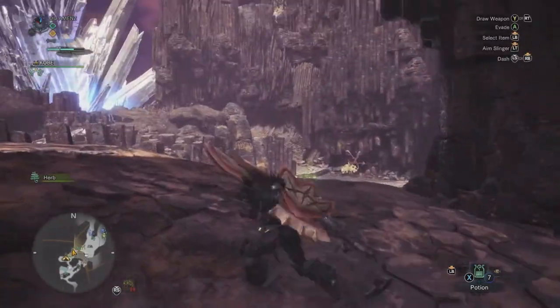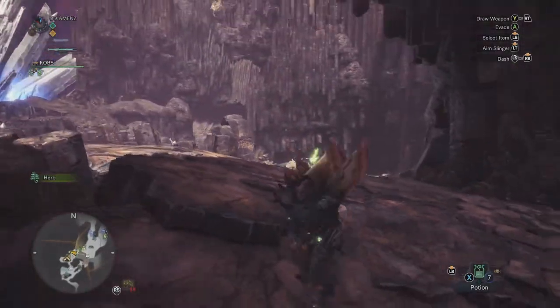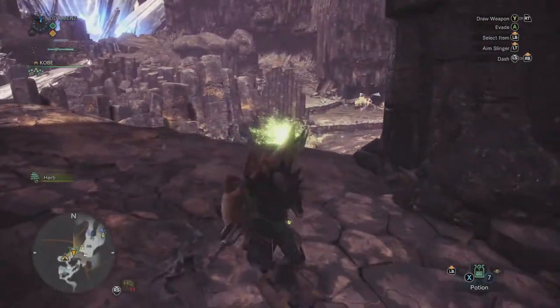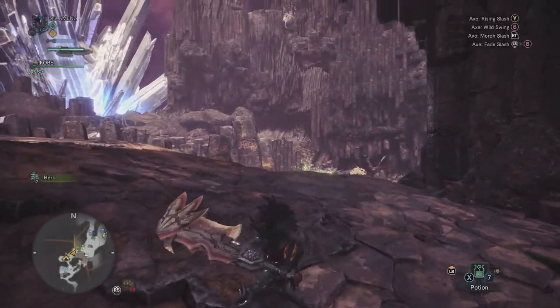You need to keep an eye on your gauge because when you're trying to do your ultimate ability with the sword mode, you need to make sure you've got enough charge to be able to do it. So with the Axe, let me show you some basic combos.